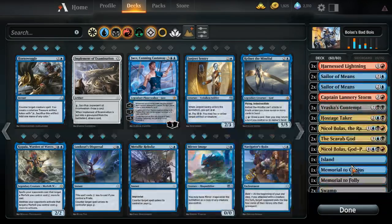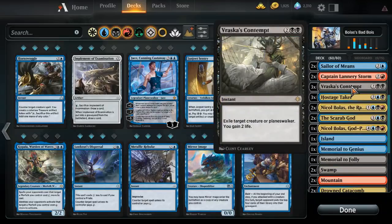We are running three Vraska's Contempt because, like Fatal Push, this is the high-end black removal. Get rid of whatever you want, and it gains you life. There's no real explanation needed.